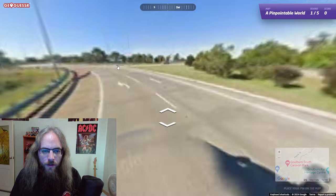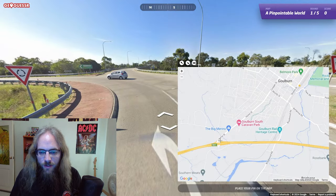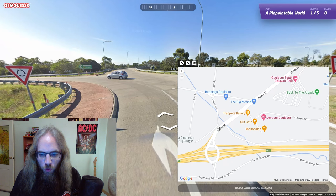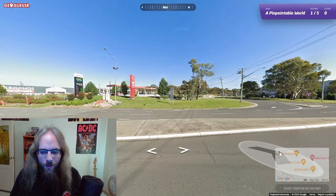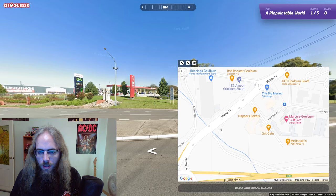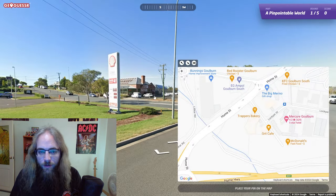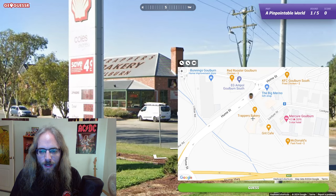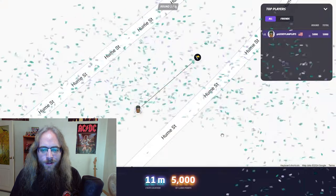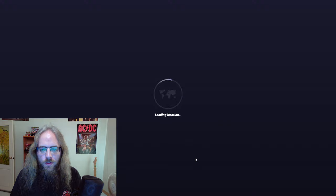Let's go towards it. That certainly is a roundabout and we are going south towards it, so we must be on Hume Street. Let's go back to the beginning — I did see McDonald's and the Red Rooster. McDonald's is back in there. That bakery — Trapper's Bakery. We got it, we're right there. Let's give it a guess. 11 meters, 5,000 points. Pretty quick. Let's go on to round number two.